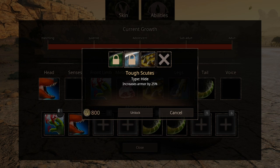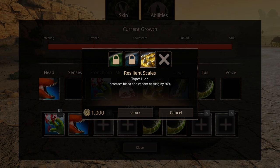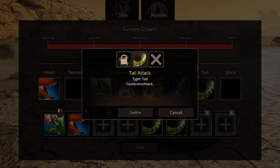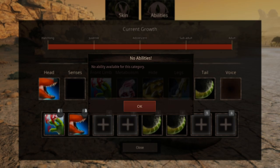We also have Metabolism, not too relevant. For Hide, we have three options: Tough Scout, which increases armor by 25%; Light Will Scales, which increases speed but decreases turning speed and armor; and Resilience Scales, which increases Bleed and Venom Healing by 30%. The Leg Slots have Traction, which increases turning speed by 20% but decreases stamina recovery by 30%. We have two Tail abilities — one that causes knockback and Balance, which increases turning speed by 15%. As for Calls, we don't have any of those fancy abilities yet.